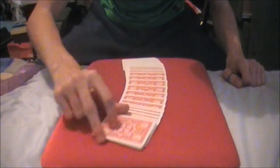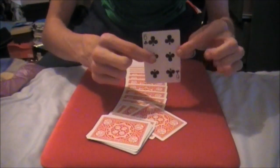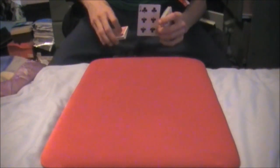The trick begins with me asking a spectator to pick any card they like. They take out a card — free choice — just remember it, place it over here, shuffle up the rest of the deck. They can show whoever else is watching, they can sign it if they like, but just remember it.